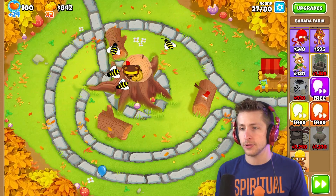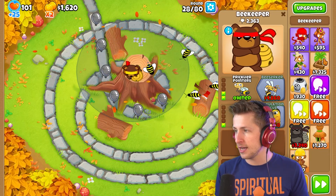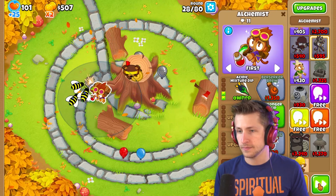I really hope that he can pop lead balloons. Please pop lead balloons. No! He can't pop lead balloons! Alchemist — larger potion, acidic mixture dip. Okay, hopefully that'll help.